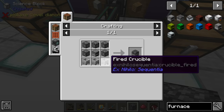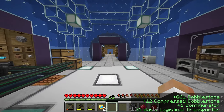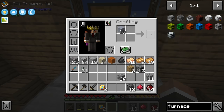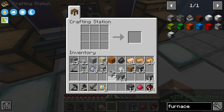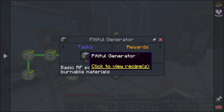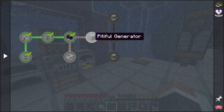The only thing we're missing for blast furnaces is fired crucibles. I've been doing a bunch of gravel sifting so we got quite a bit of dust which I crafted into blocks and placed in this hopper - we have 66 blocks of clay ready to go and stacks of dust available. From my testing, the pitiful generator produces about 30 redstone flux per tick, but the auto sieve and auto hammer both require 40 RF per tick, so we'll need at least two of these to run either at maximum speed.